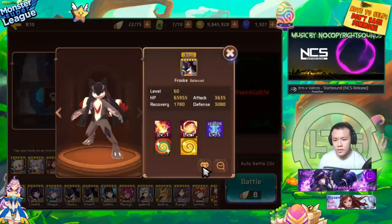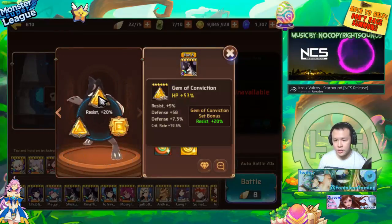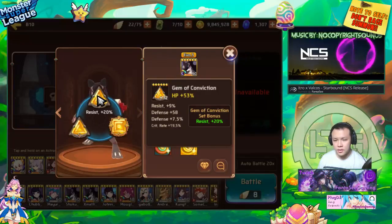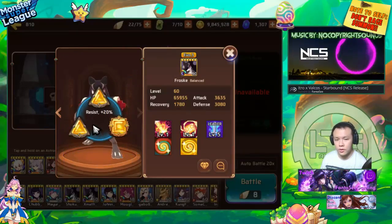We have two Fibians on different builds. The first is on an HP build — Conviction, crit rate, double HP — and it has pretty high crit rate: 19.5 plus 14.5, which adds up to around 99% or possibly 100% crit rate.